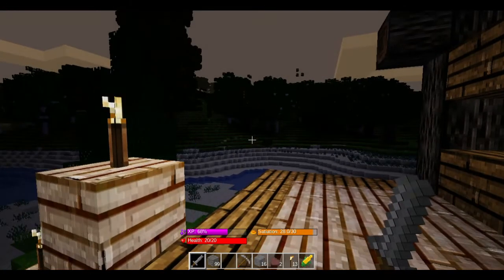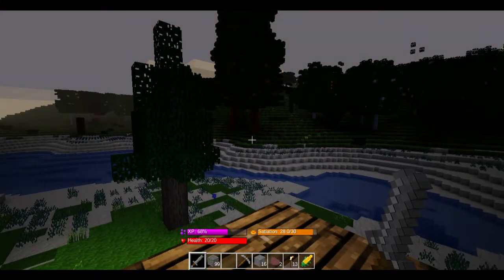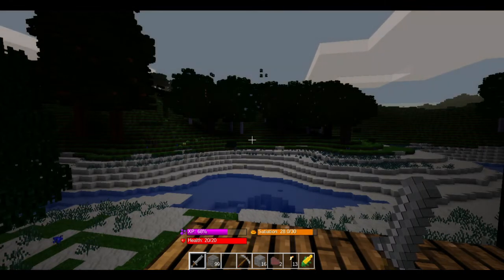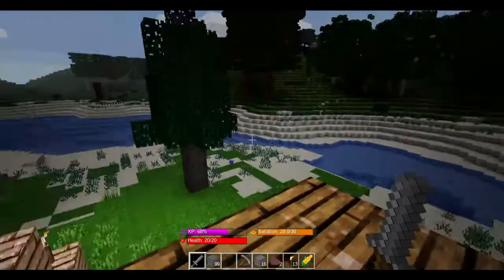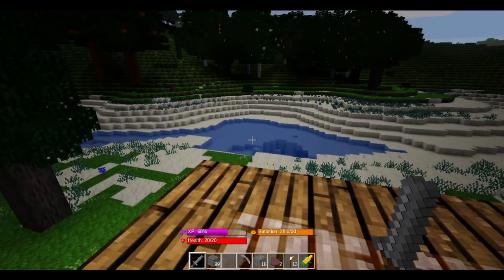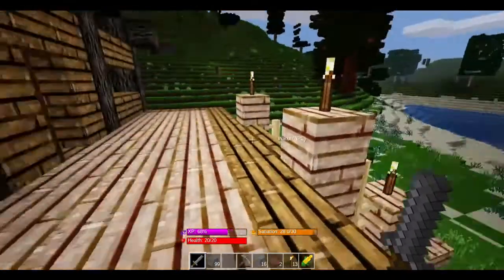After looking at the Minetest wiki, because I was really unsure at what depth these specific ores actually generated in the map, I found that coal you can pretty much find anywhere. But copper and tin start at a depth of 64, basically below sea level. Iron starts at 128, gold 256, Mese at 512, and diamond at 1024.